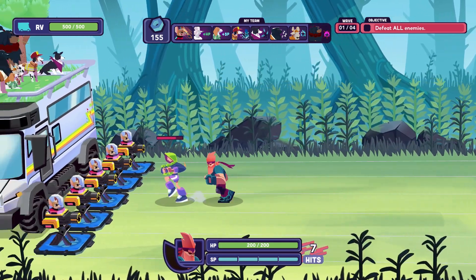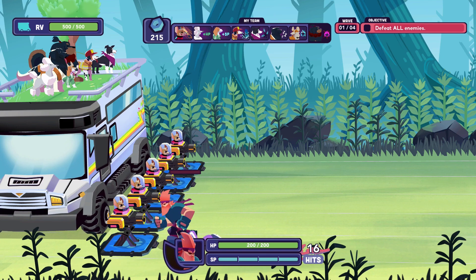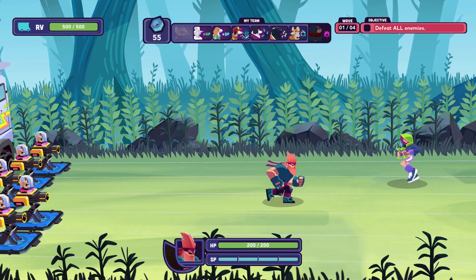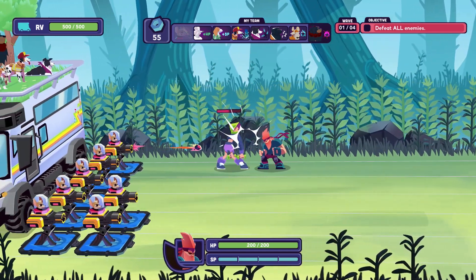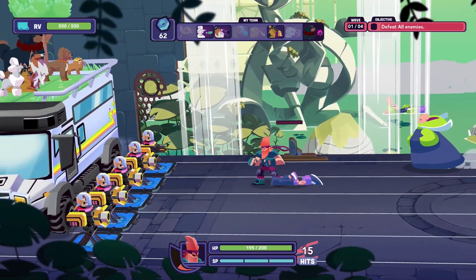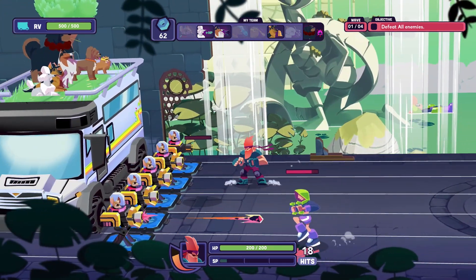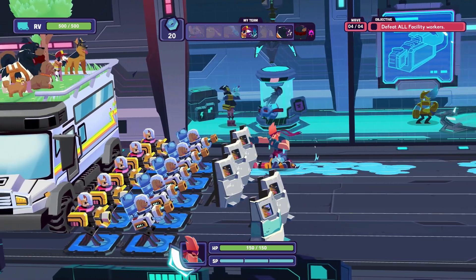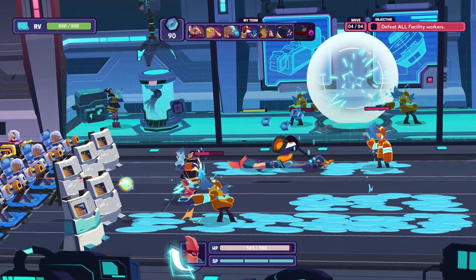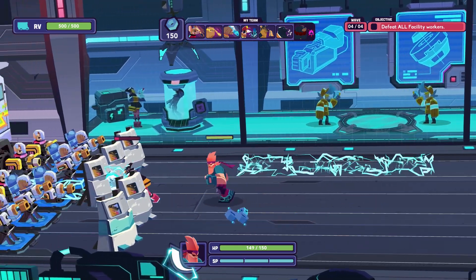Gameplay then — as I said at the opening, it's a beat em up with tower defense mechanics. The core idea is simple: you will be traveling in an RV and at the beginning of each stage, this will be parked on the left hand side of the screen. You need to protect this RV to continue the journey across the post-apocalyptic landscape. The controls are simple for combat — we have the ability to block as well as a light and heavy attack, but with progression you will unlock the ability to grab, throw, and use specials thanks to a handy special meter underneath your health bar. These specials include a dash attack, uppercut, stomp, and even a parry.